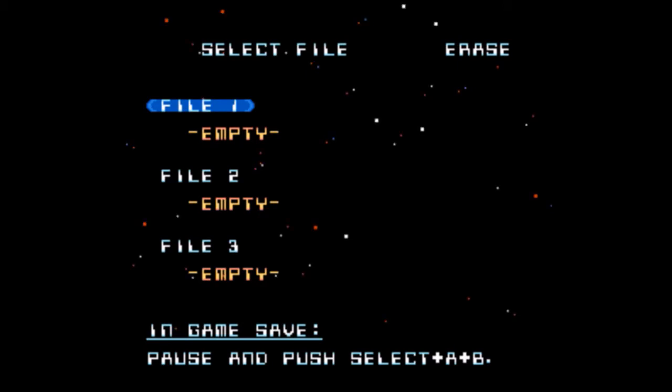So, I'm obviously playing an old 8-bit game. It doesn't really look familiar. It has this wonderful thing called a save system. It also gives me an in-game save — pause and push Select A-B. Now, this is something I can only really play on my computer, or like a Raspberry Pi, something that's been configured to actually run old games.